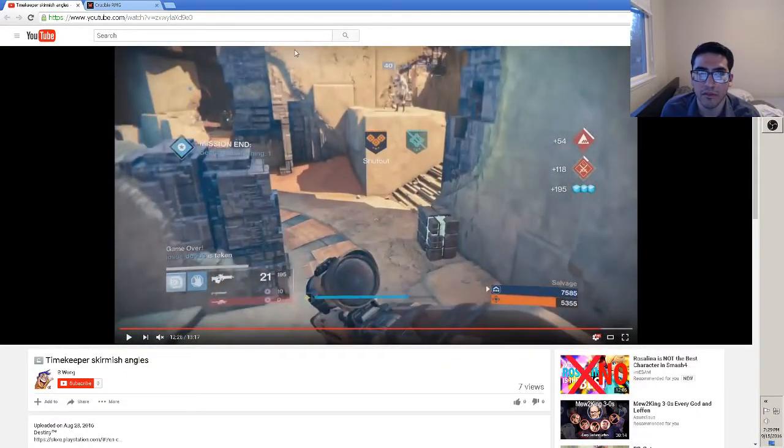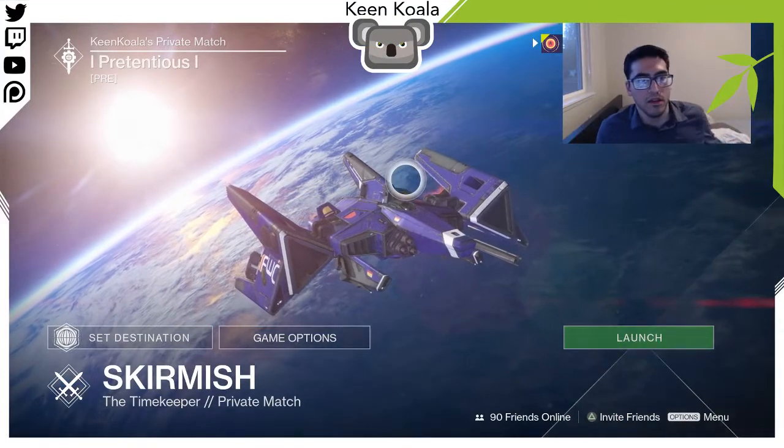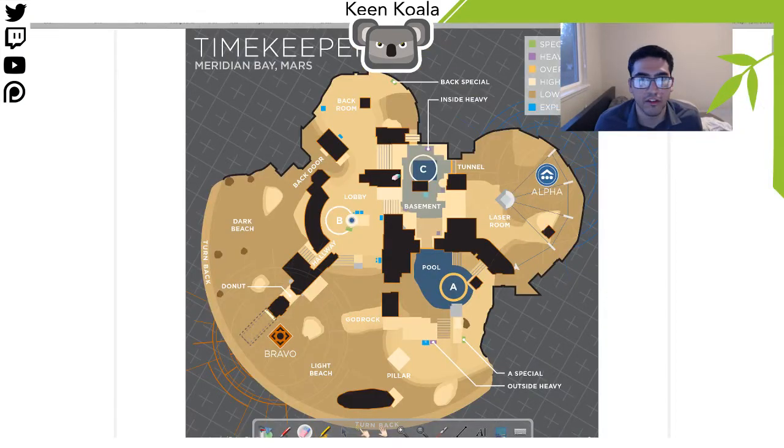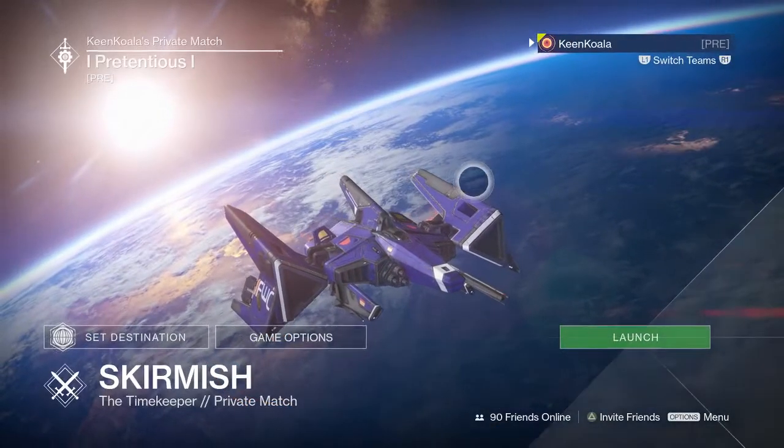Now we're going to do something a little different. Let's start by showing you some angles and then go into the game itself. There are a lot of different ways you can move around the map — I'm going to show you different ways to move off spawn to go to those locations where you think people are, as a shotgunner and as a sniper, and show different ways to approach properly. You can stay in cover and see what these angles actually look like from the perspective of the person looking down the sights. I don't have a helper this time, but next time I'll have a helper so you'll be able to see what the head glitch itself looks like.